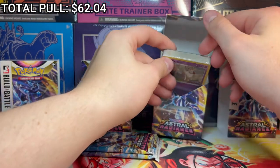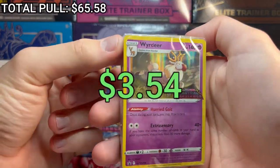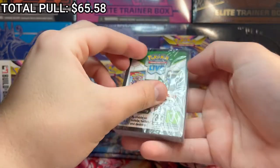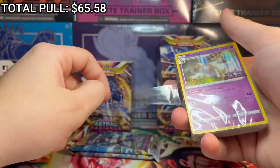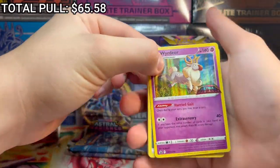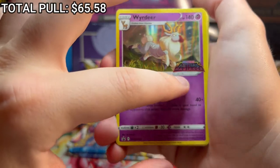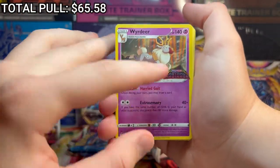I'm going to take out the deck because you can see what our promo was - Wyndemere. They finally gave Stantler an evolution. We are going to actually open this up just to see what they give you. We got Wyndemere on there. The build and battle boxes are cool because they have the set stamp right there, so you get the Astral Radiance stamp on there - pretty sweet.